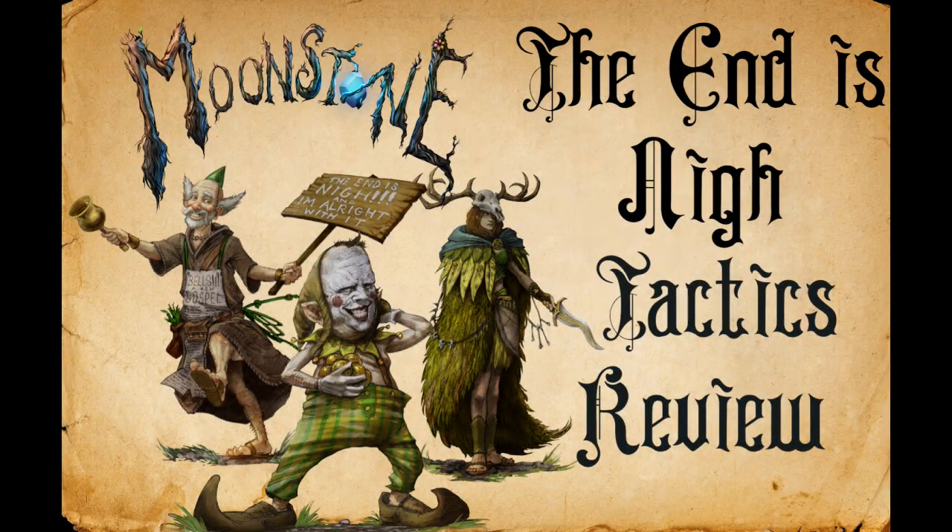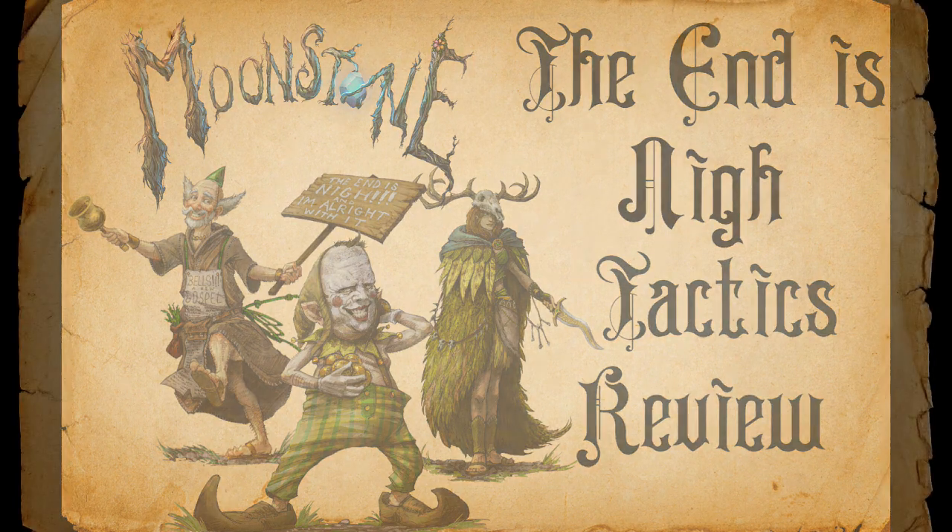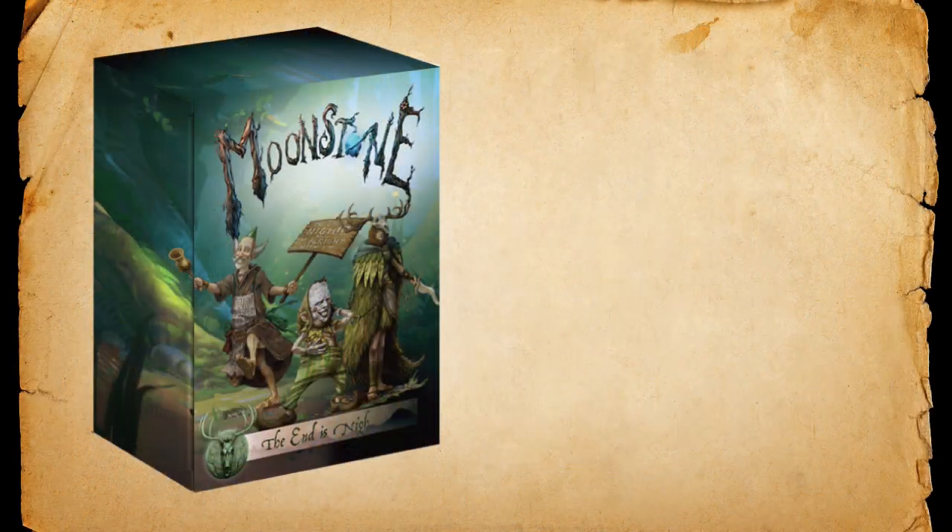Thanks for stopping by Big Top Gaming. My name is Brian and in this video we're going to be going over another troop box for Moonstone — this time we're looking at The End Is Nigh. The End Is Nigh contains three different models and they're all Leshevold models, with one of them split between Commonwealth and Leshevold. They all have the cultist keyword in common but then have a few others here and there.